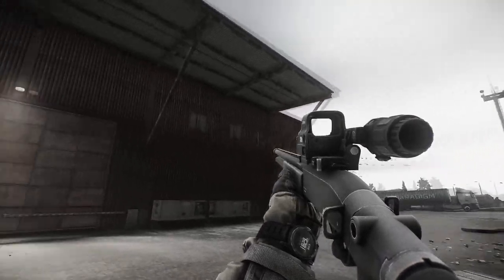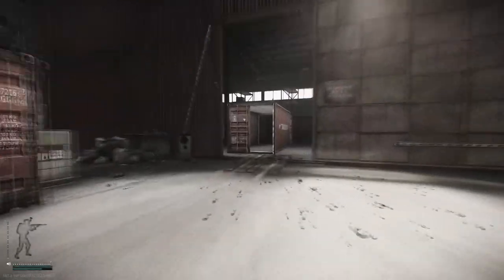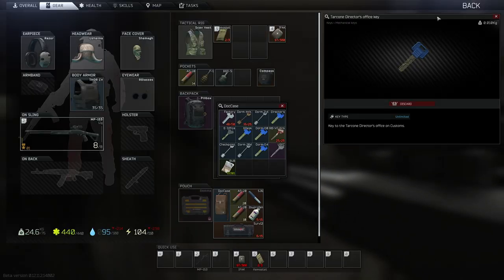For finding these on raid, we've come to Customs to begin with and we need to come to the big red building. To enter the building you're going to need the Tricon Director's Office Key — it won't set you back too much, I think it's about 20,000 rubles.